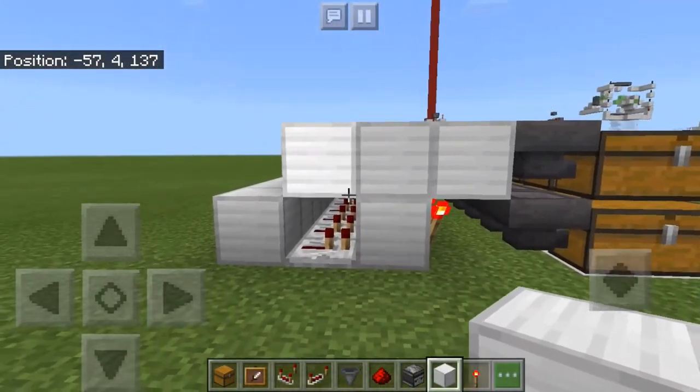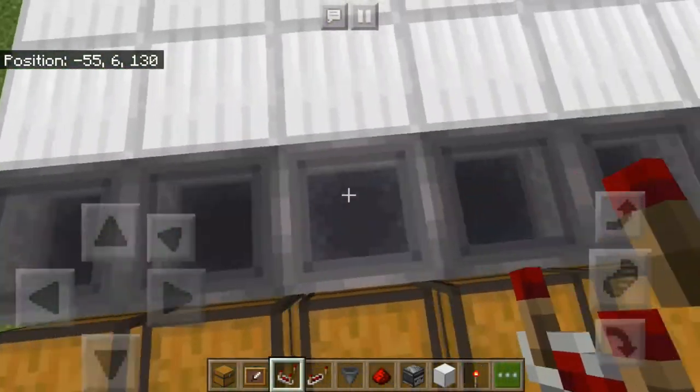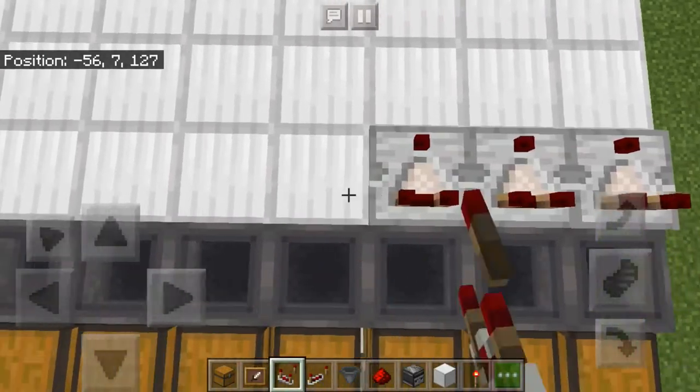Once you have placed in this layer of blocks, you can start placing comparators along where the hoppers are — but not on the hoppers, but a block away, like this.